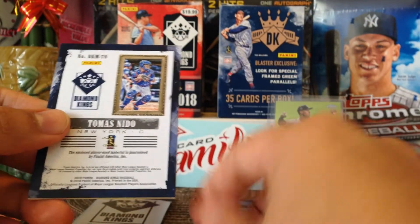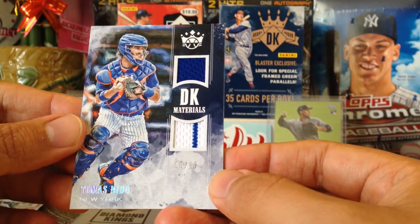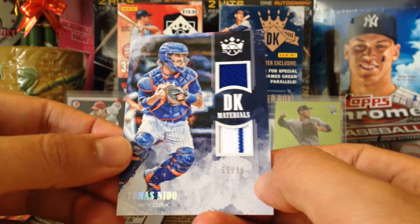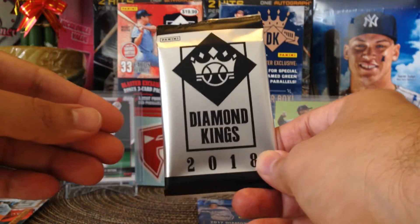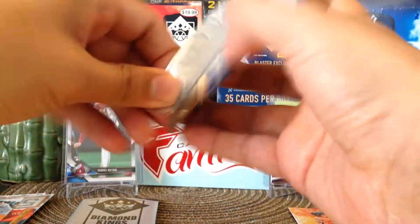We got Cody Bellinger and our hit is — very nice, 95 out of 99! Thomas Nido for the New York Mets, shout out to JC and MitsFan311. Very nice — I love it when they have their catchers gear. No Shohei Otani but we still have this parallel one, maybe there's a Shohei Otani there. Last pack for 2017 — still hoping to get an Aaron Judge.